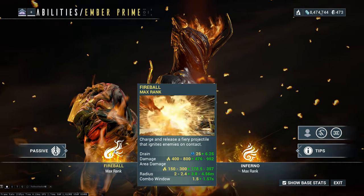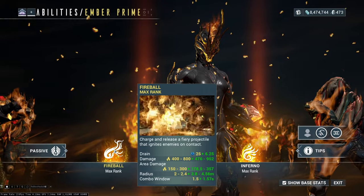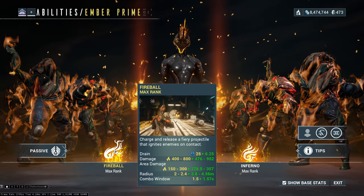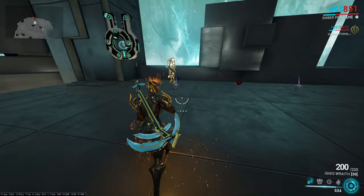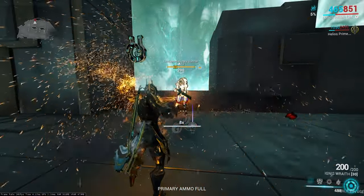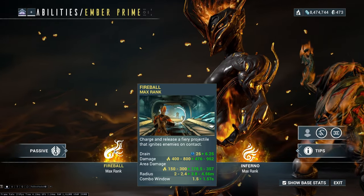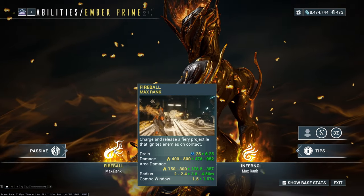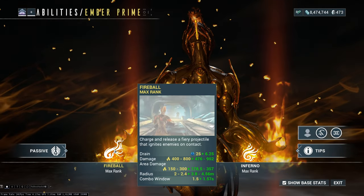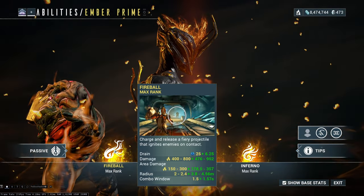There is a combo window of 1.5 seconds. As long as you keep pressing the ability within 1.5 seconds, you'll increase your damage based on how many times you've pressed it. The first time: no damage increase. The second time: two times critical multiplier. The third time: four times damage. This stacks up to eight times on the fourth press. Pressing it beyond that, you only get your eight times damage multiplier. So you can go up to an eight times multiplier as soon as you've pressed it the fourth time.